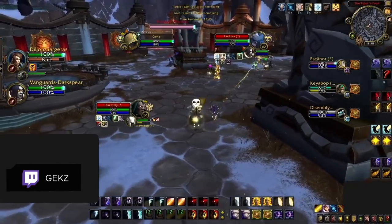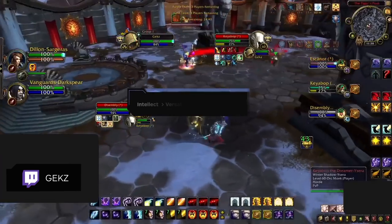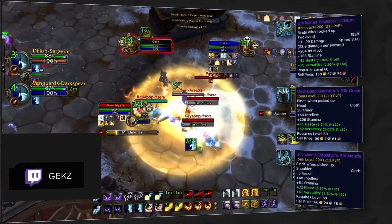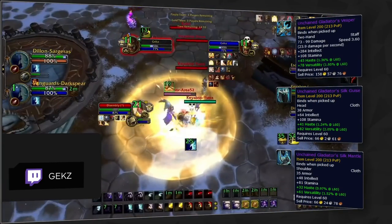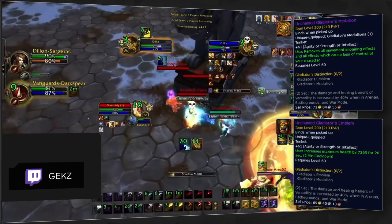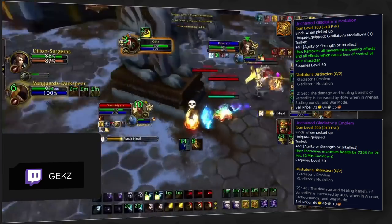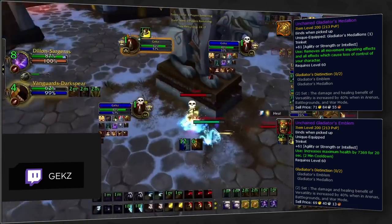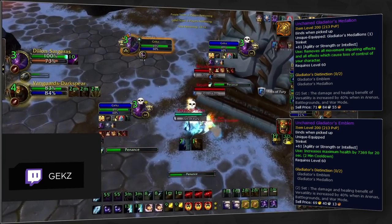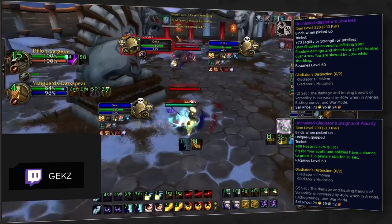Prioritize buying your weapon the first week it is available as it will give you the biggest power level increase. Your stat priority is still Intellect, then Versatility, Haste, Mastery, and Crit in that order. You should base your Conquest purchases on whatever gives you the highest Intellect and Versatility increases, focusing on gear that has both Haste and Versatility. For trinkets, having a Medallion is essential and we highly recommend using an Emblem Trinket despite their nerfs in 9.1, since it gives you a huge increase to your primary stat and an additional defensive cooldown when you get trained. If you want to play more aggressively in 2v2 or if you are playing a Caster Cleave in 3v3, you might want to consider the new Gladiator's Shackles Trinket as it might catch enemy teams off guard.